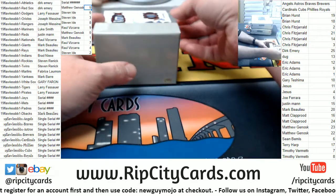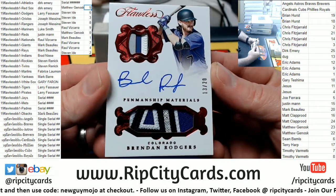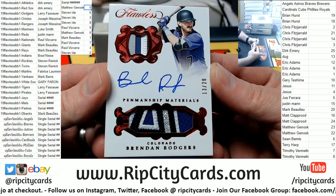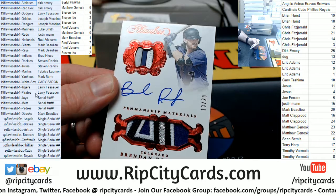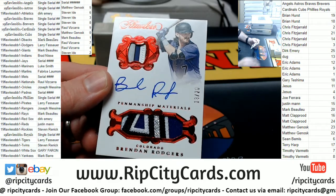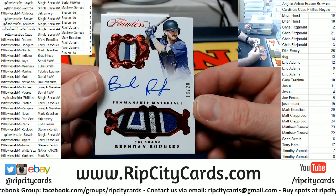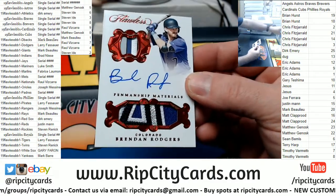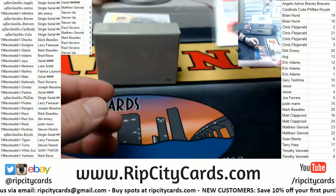All right, we are going to go 13 out of 20 for the Rockies. Rockies are a straight PYT team — two very nice patches, single quad, double quad — 20 for Brendan Rogers. Nice patches, beautiful card.